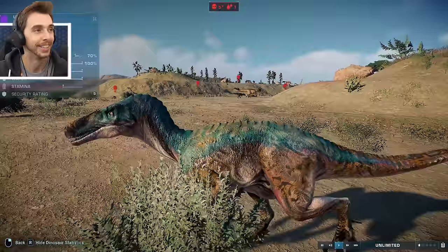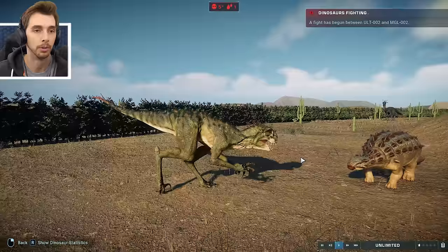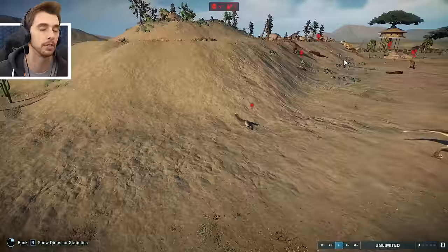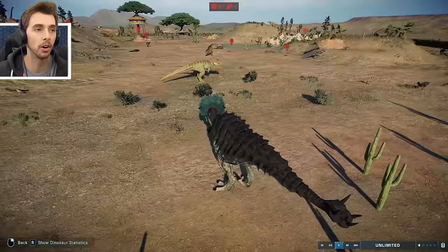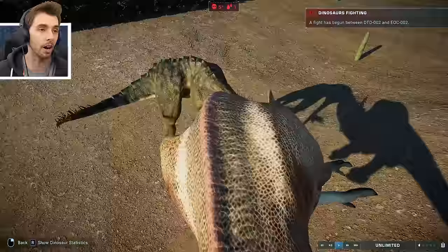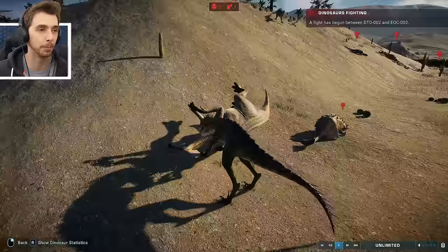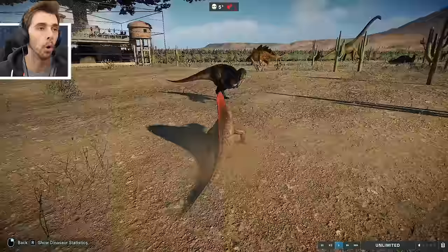We do have a Utahraptor - apparently this is a Utahraptor. Comparing it to the one from the DLC, the DLC version is far better. We've got Scorpius Rex against a Euoplocephalus - Scorpius Rex is probably going to win that. Ultima Saur taking on something - poor Megalania. That was Scorpius Rex going from killing Euoplocephalus to killing the Allura Titan. No chill, one might say.